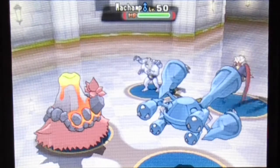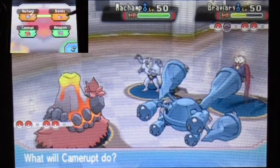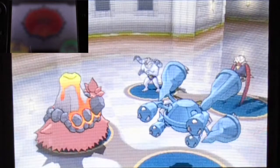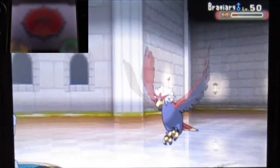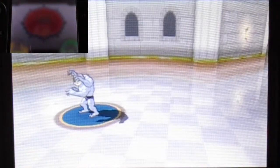Oh God, Machamp. I do remember Steven actually has some Psycho-type move in terms of dealing with Machamp. I don't get why it goes for Ralts, but I mean, it's probably his best choice, I believe. Who knows?